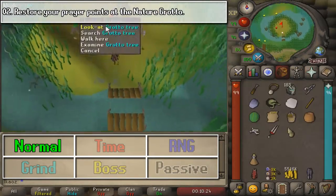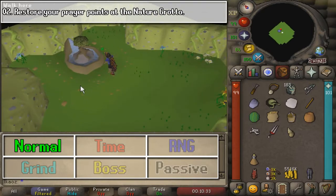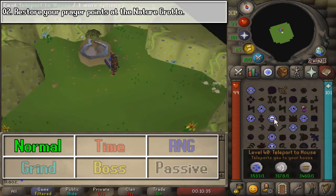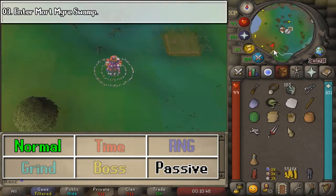Next, go slightly north from the starting location, go to Nature's Grotto, and just pray to recover some prayer points in the little tree or fountain, whatever you want to call it.